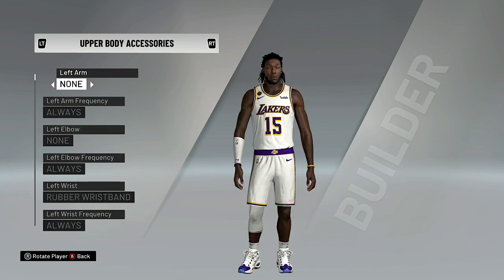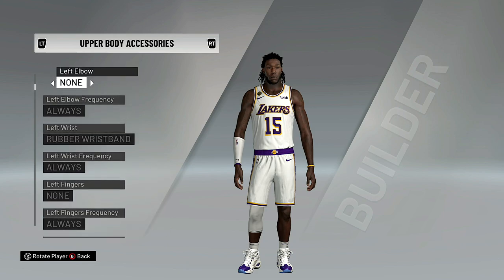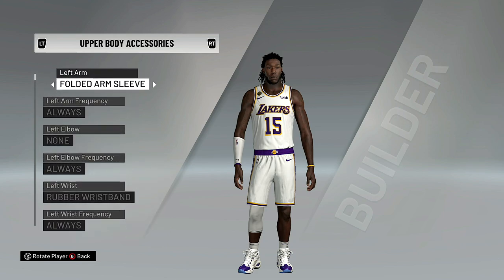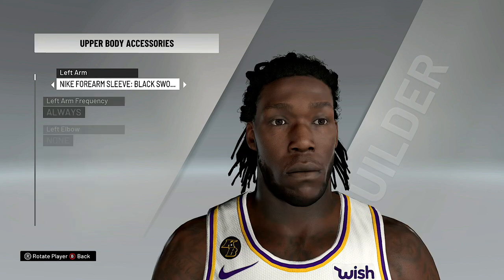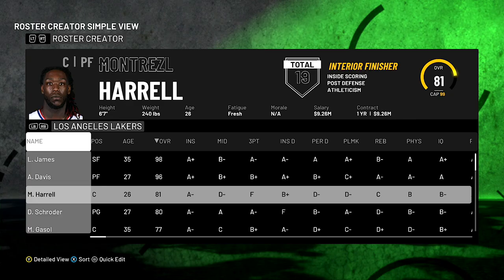One thing I also noticed: Montrez Harrell has a headband and another sleeve. Let's look at the Nike forearm sleeves, black swoosh. Let's go to left arm and add that right now — forearm band, black swoosh. He's running sleeves on both hands now, so I'm going to keep that and save. Updating rosters as we go.